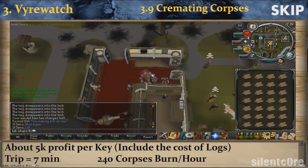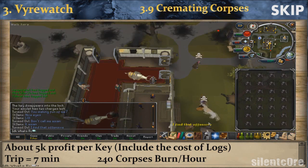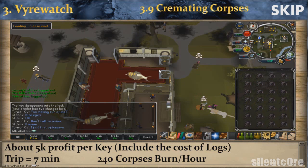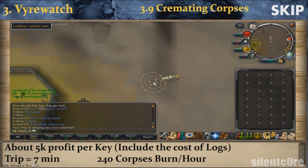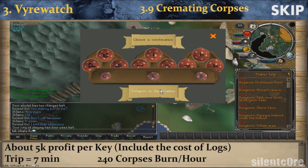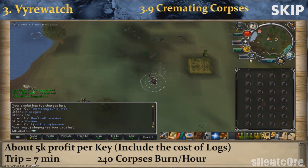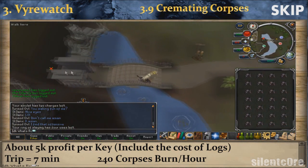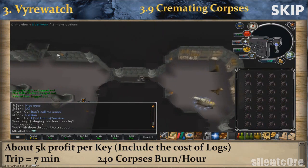Withdraw all your pyre teak logs and store them into your familiar, then withdraw 24 fire corpses. Teleport to the Relekka Slayer Dungeon if you have a slayer ring, or run east of Edgeville to the fairy ring there. Using a slayer ring is slightly faster. Select the CKS code to go to the Canifis spot where the Pyre of the Damned is nearby. Run north-west and enter the little temple, then run south-west again and climb downstairs.